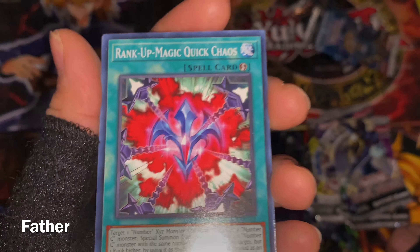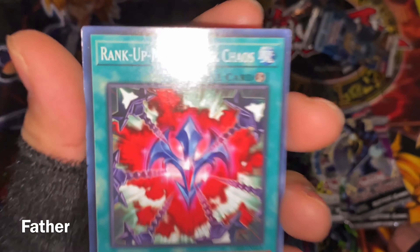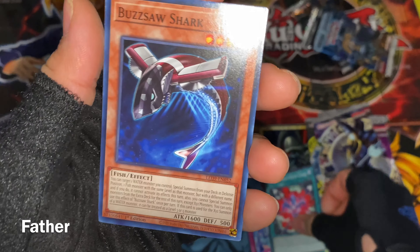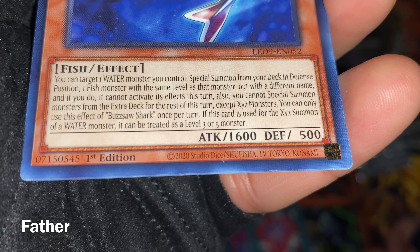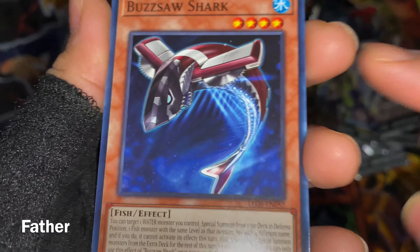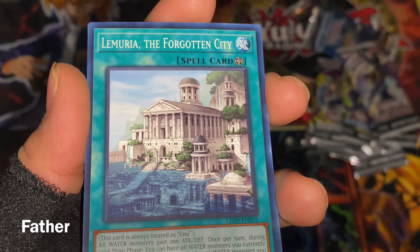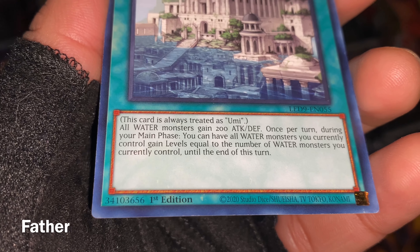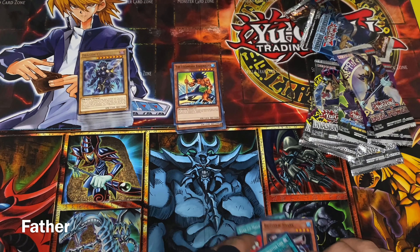Next is Rank-Up-Magic Quick Chaos — a continuous spell with artwork and effect. Then Buzzsaw Shark — a fish monster with a very long effect. And the last card is Lemuria, the Forgotten City — a field spell that's always treated as Umi. I actually have this card, it's pretty cool.